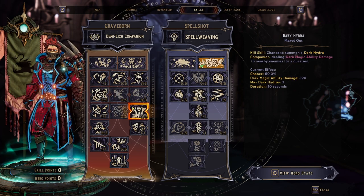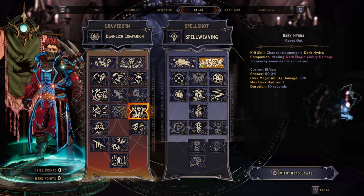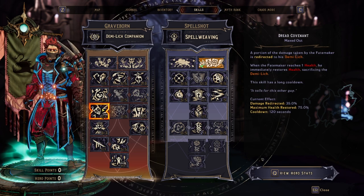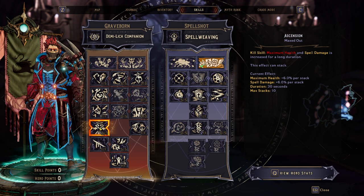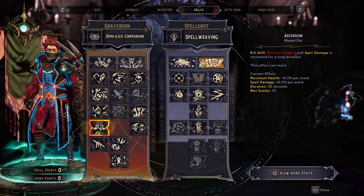Our second kill skill gives a 60% chance whenever we cast a spell to summon a Dark Hydra that does spell damage. Dread Covenant: if we're taking damage, the Lich helps us out. Third kill skill: every time we cast a spell, we increase our maximum health and our spell damage.